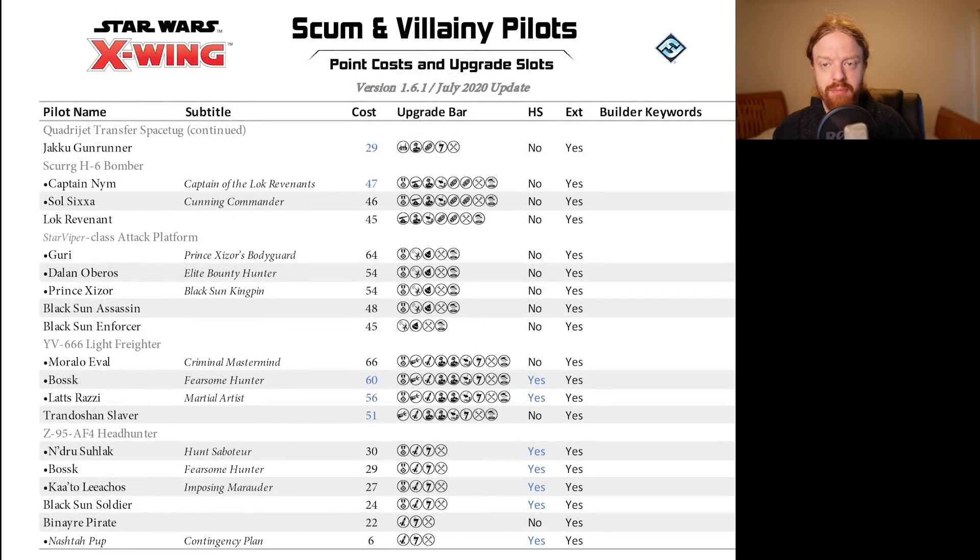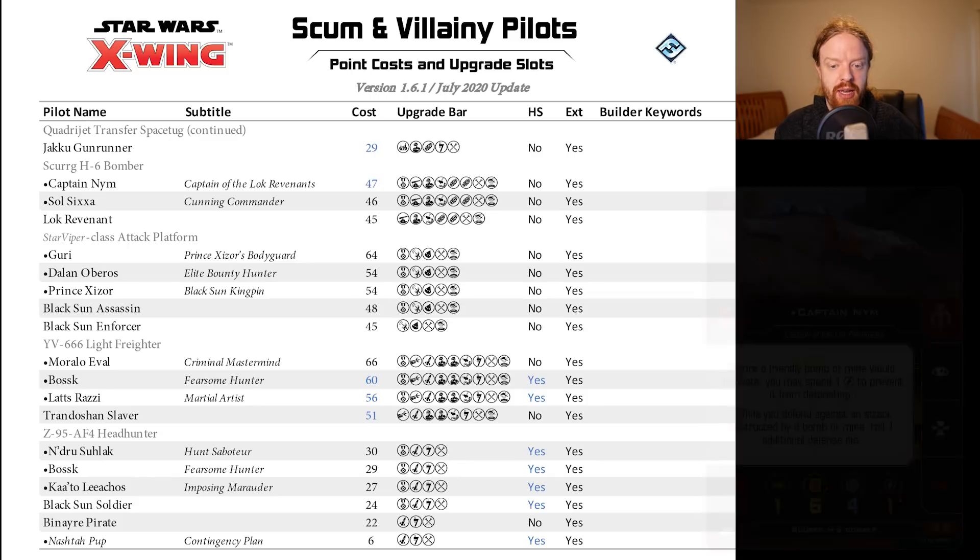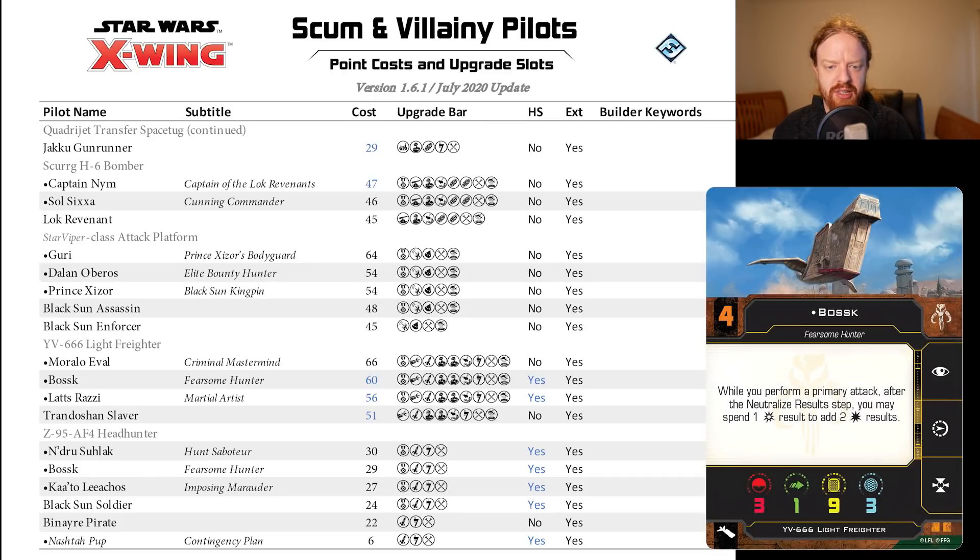Moving down, a one-point reduction on Captain Nim. Not seeing meta play, although I do like Captain Nim. I think this Initiative 5 pilot is not irrelevant — 47 points should be competitive on paper, but we've just not seen much play with this. Interesting to see if that goes any further. No change on the Star Viper. Some point reductions on the YV-666 — two points on Bossk, one point on Latts and the Trandoshan Slaver.